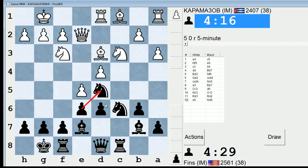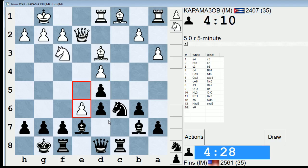He can take on d6, but I would take on c3 — well, I'd probably take back on d6 first, or maybe take on c3. He plays e6. Okay, I hadn't considered that move. That's interesting — that's probably a good move.